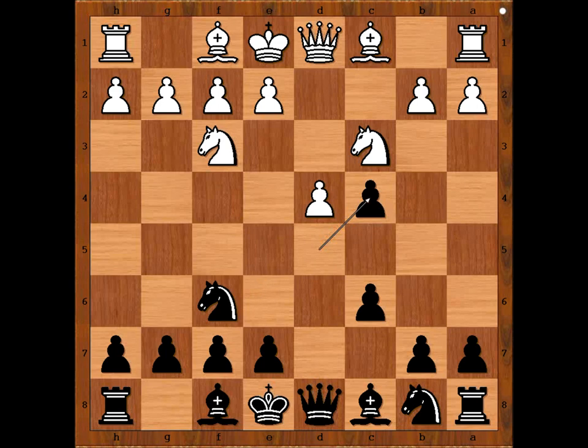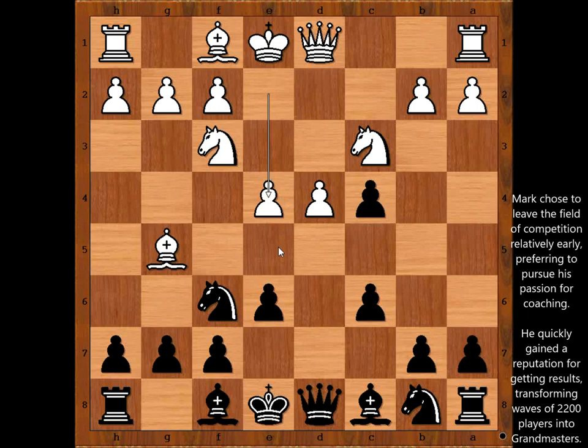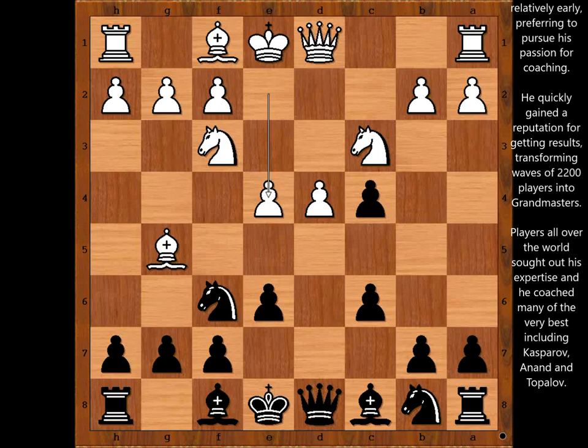Pawn takes pawn on c4 would be the Slav defense. White to move: Bishop to g5. Attila Schneider goes for the Botvinnik system. d takes on c4, e4, threatening e5, attacking the pinned knight, and also bishop takes pawn on c4. b5, defending the pawn.